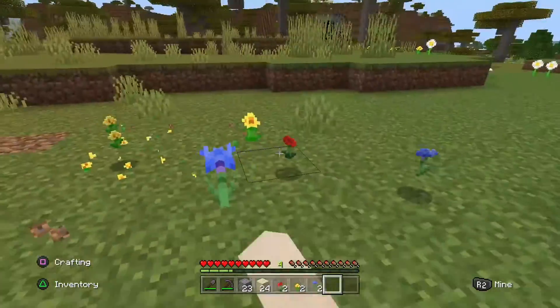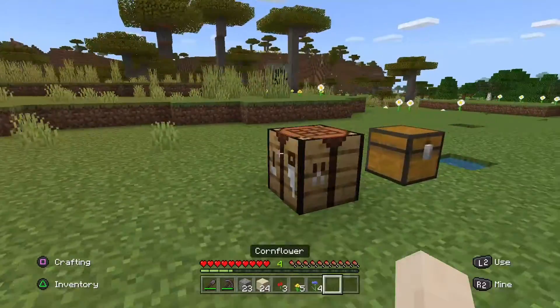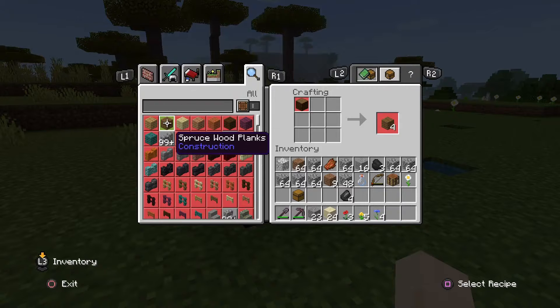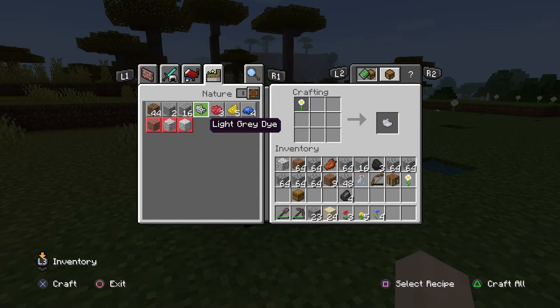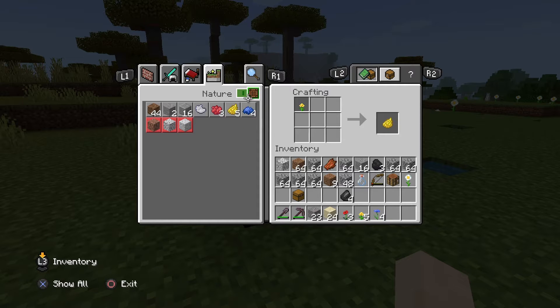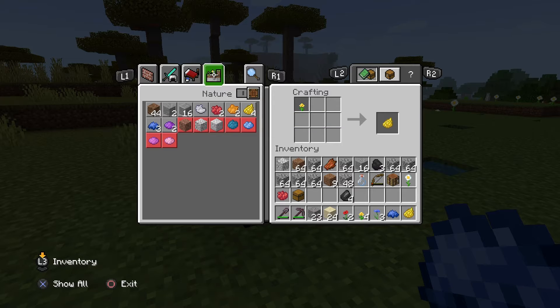So what you are going to do is break these flowers, collect them up — there is your flowers — and then you are going to get the dye from these flowers. You put the flower on the crafting table. You can just put the flower in anywhere in that crafting grid, one flower, and then you will be able to get the dye. I am going to get one of each.